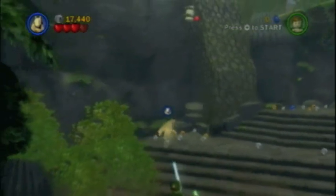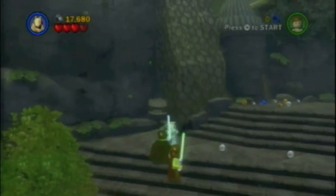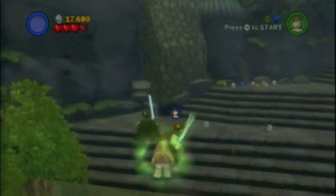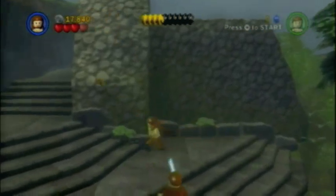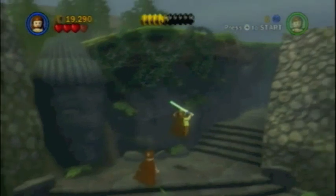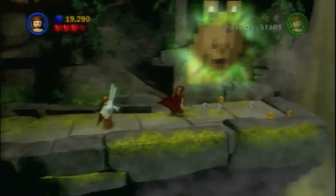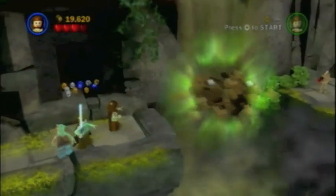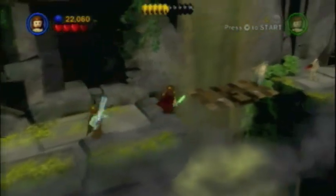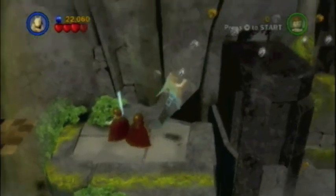So Jar Jar Minx doesn't have a weapon, but he has the high jump, so if yours is in place there's one more minikit for you. I have to use Jar Jar's high double jump to get across these stones.